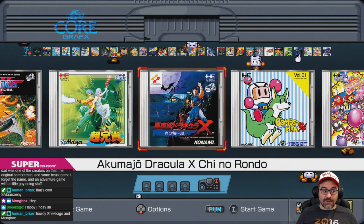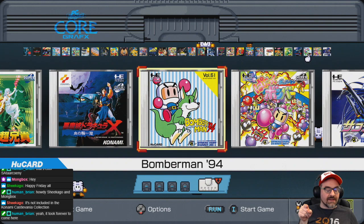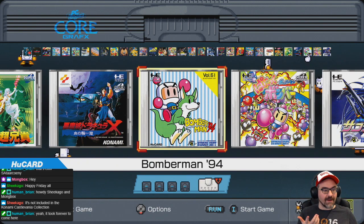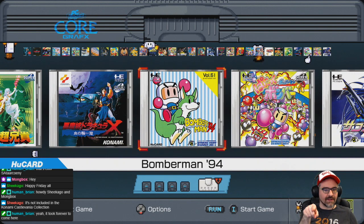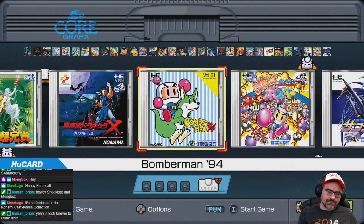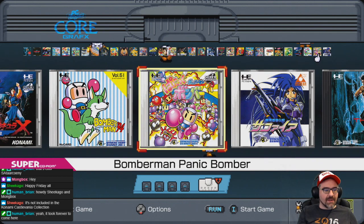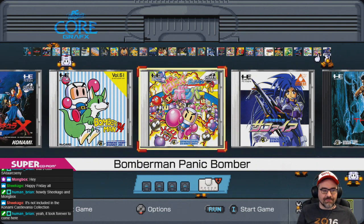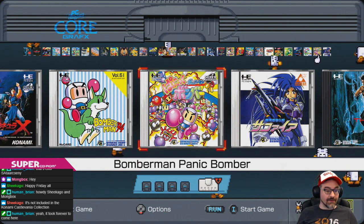Bomberman 94 is the best Bomberman game ever made until Saturn Bomberman came along — it's five-player competitive and super good. It introduced the Louies, the kangaroos that Bomberman can ride on. Bomberman Panic Bomber is a CD game — a falling block puzzle game featuring Bomberman characters. It's neat that they included it.